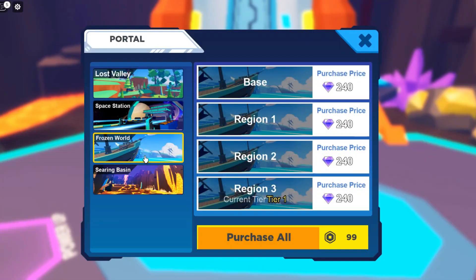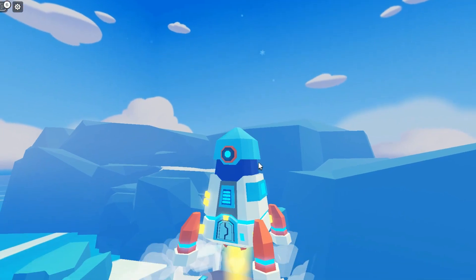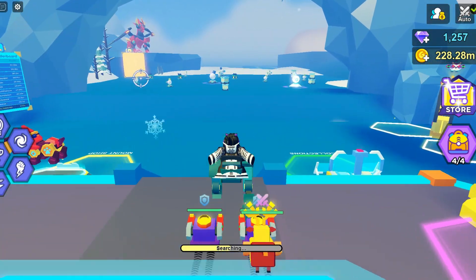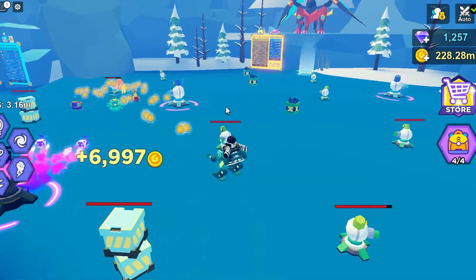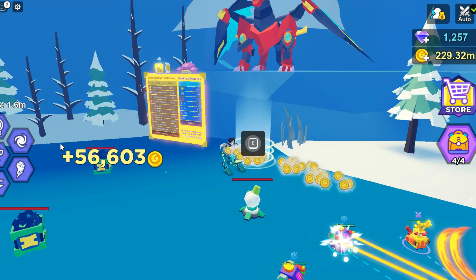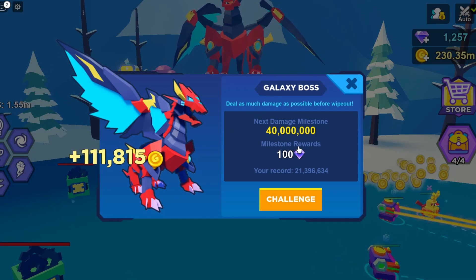The third way to earn gems is to challenge this NPC — it's a dragon. You have to go to the frozen world and land here, then keep going until you see the dragon NPC. It's right on the left. I have auto-attack on, that's why my bots keep attacking randoms. But yeah, this boss rewards you gems every Meister — go ahead and challenge him.